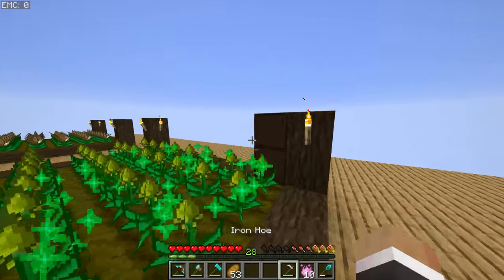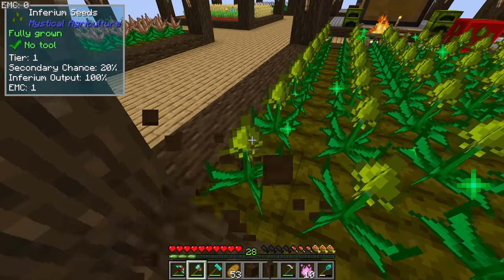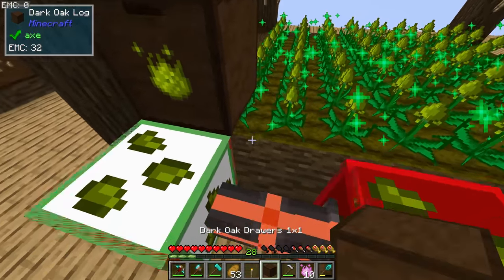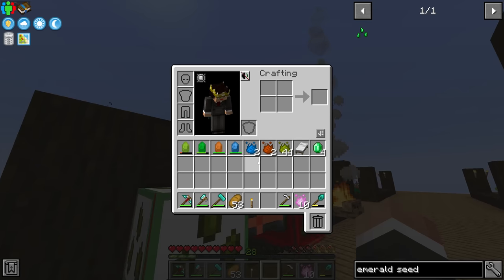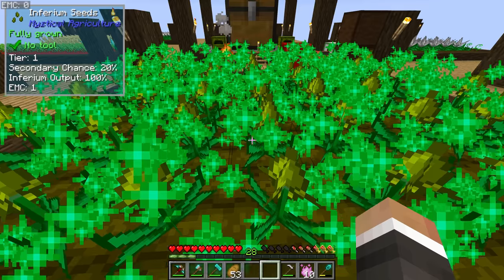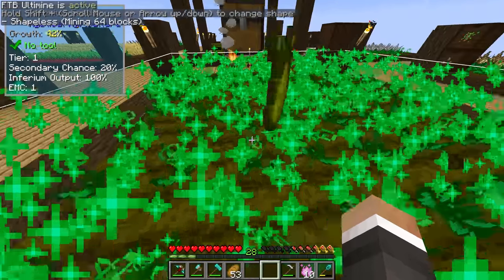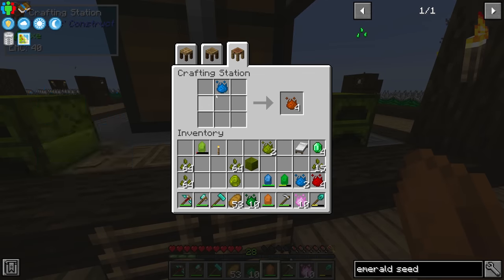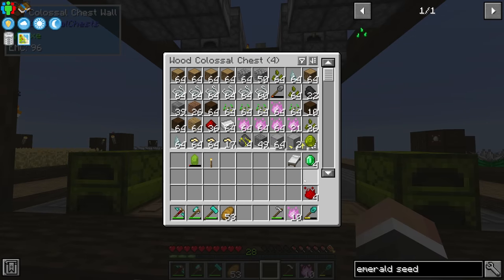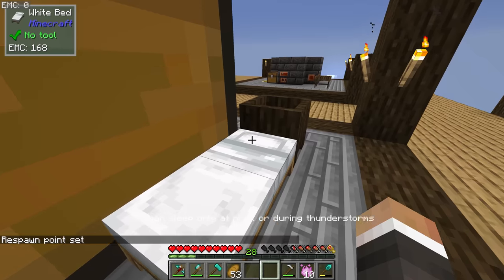Let me move these two storage drawers to the other side of the platform so they're a little easier to access, and go ahead and move this bed as well. We can continue harvesting more inferium essence and craft that down until we have four supremium essence, at which point we can look at crafting that copy-paste gadget. After a bunch of essence crafting, we now have four more supremium essence.